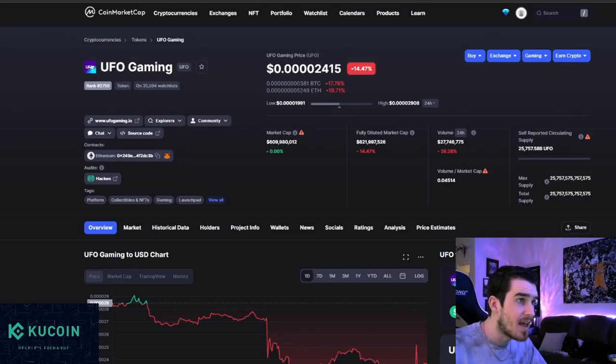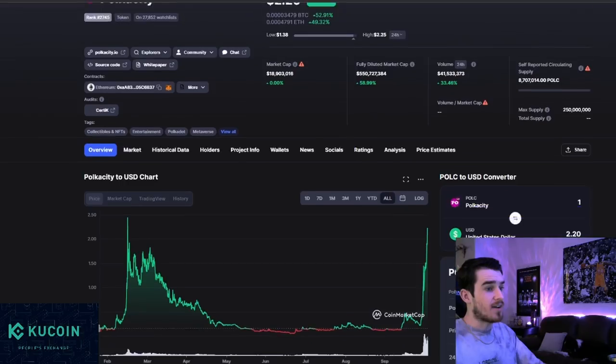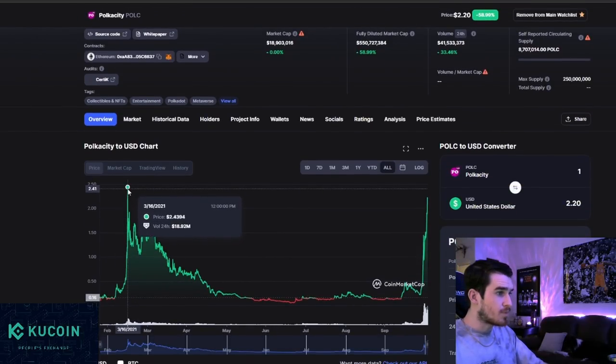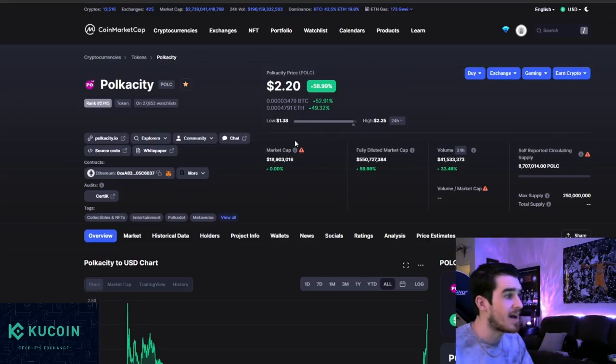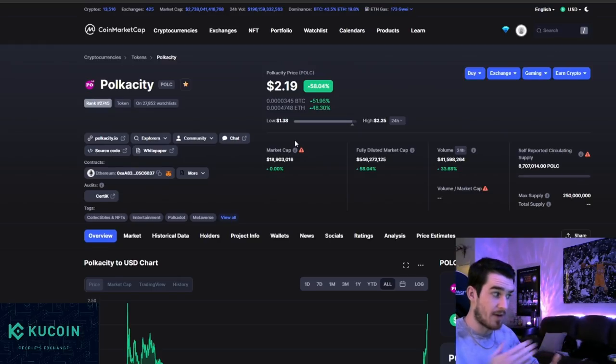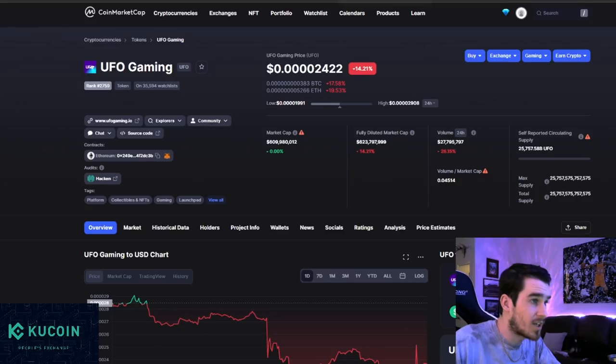Polka City doesn't even look like it's going to pull back — it's absolutely on a tear. All-time highs were $2.43 back in March, and we're only $0.23 off those all-time highs. If it bursts through that, we're going to be in price discovery mode. Polkadot's parachain auctions are right around the corner, and projects in the Polkadot ecosystem are pumping as well. I think Polka City still has more potential and definitely doesn't show any signs of slowing down.